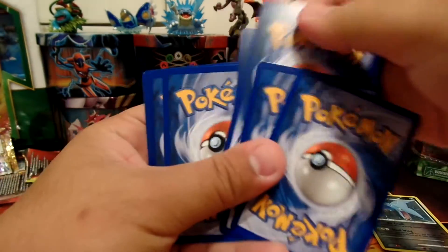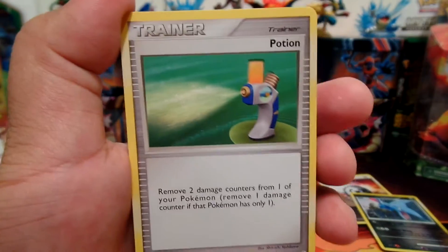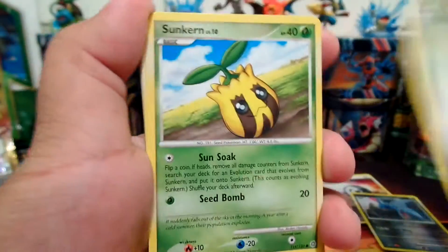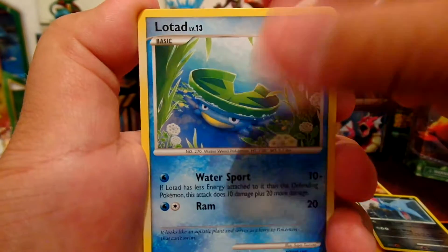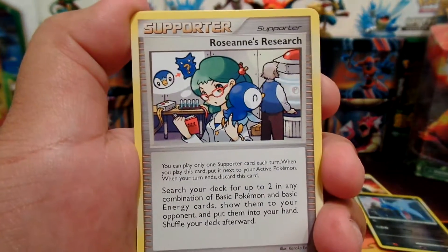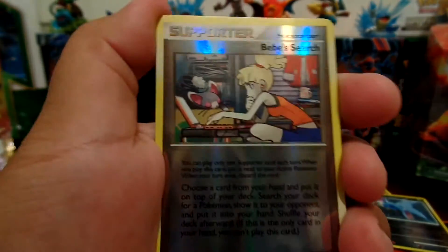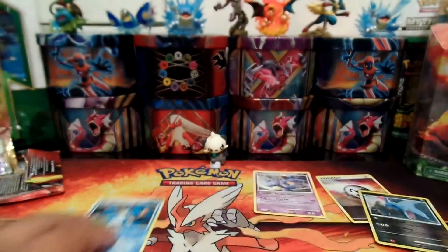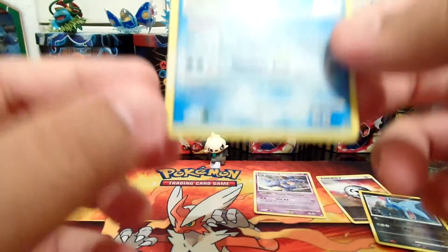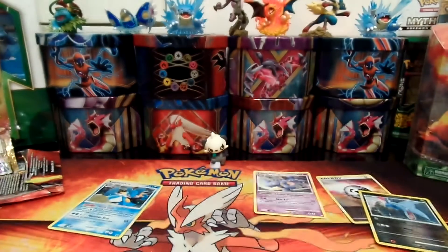I thought it was a Code Card. I'll be giving out Code Cards at the end of this video, so stay tuned for that. First card is a Potion. Sunkern, Trapinch, Pidgey, Lotad, Pinsir, Roseanne's Research, Unown. I believe it's the end. Bebe's Search. Reverse Holo. And our Rare is a Regular Rare Golduck. Pretty cool though — I kind of like the artwork of this set. This one looks pretty cool.